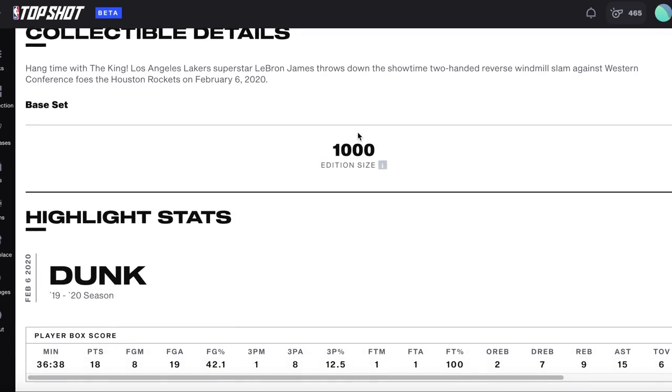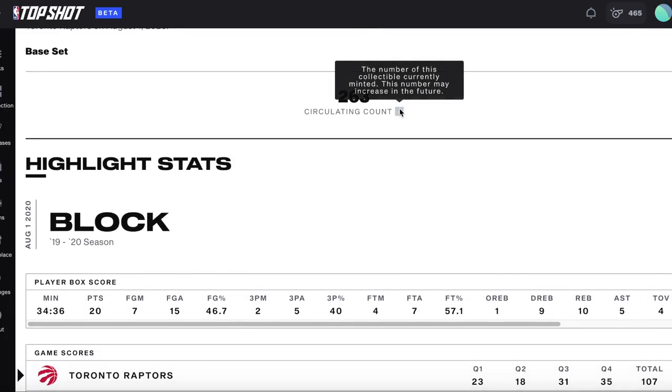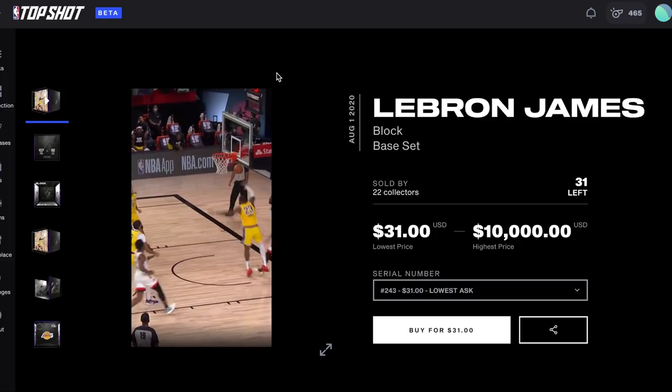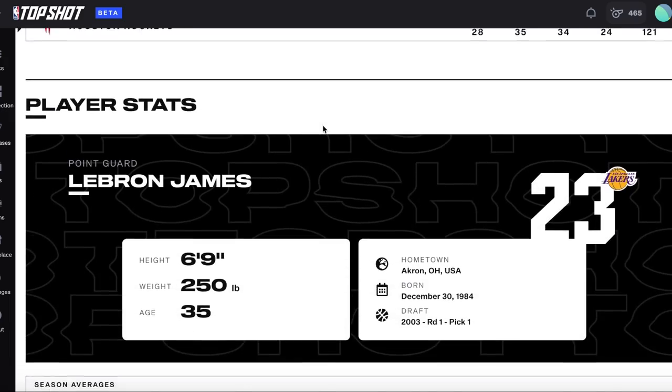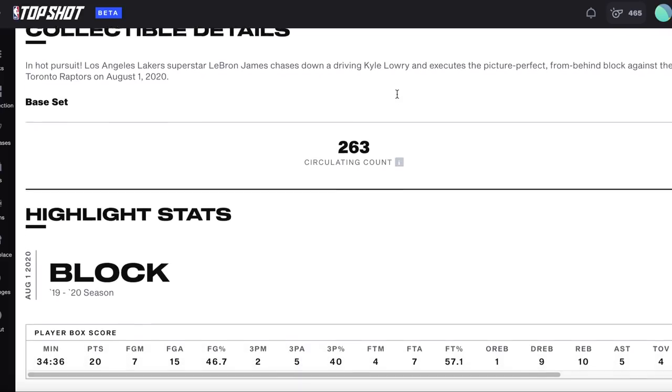For example, this LeBron James has an edition size of 1,000, so no more of this specific LeBron James play will ever be created again by Top Shot. While this other LeBron James moment has a circulating count, which means that Top Shot will continue to mint new moments of this play as needed for future packs. Moments become retired or marked as limited edition whenever a new play gets rotated into the base set from the same player. So there are currently three different LeBron James moments in the base set — the first two released have that finalized edition size count, while the newest one still has an increasing circulating count.